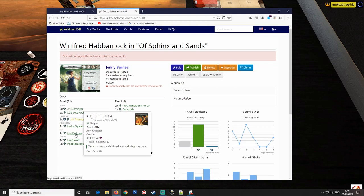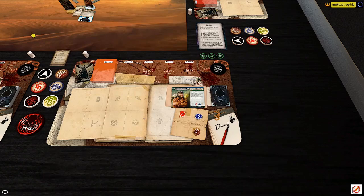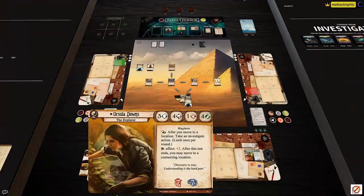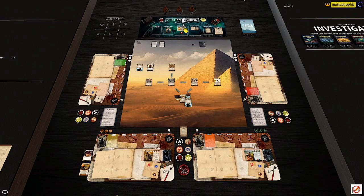I decided to put in Leo DeLuca as an outlet for all that money — Leo gives extra actions. Winifred has spent seven XP on two Pickpocketing, two Momentums, and three Easy Marks. So those are the decks. Ursula and her pilot friend Winifred, who has the criminal trait interestingly enough, are heading into the Cabo Museum in Boston to look for the Eye of Horus.